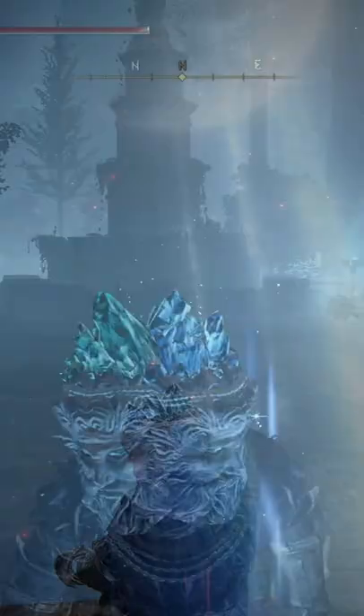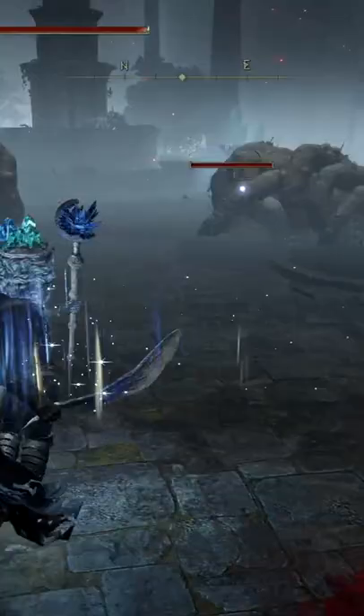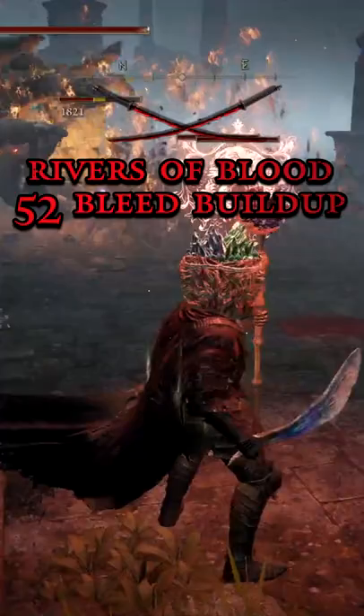The giant hand or finger creeper enemy you come across during your playthrough can be dealt with easily by using fire. They are also extremely susceptible to bleed and are great sources of farming somber smithing stones 2, 4, and 7 depending on where you are at in the game.